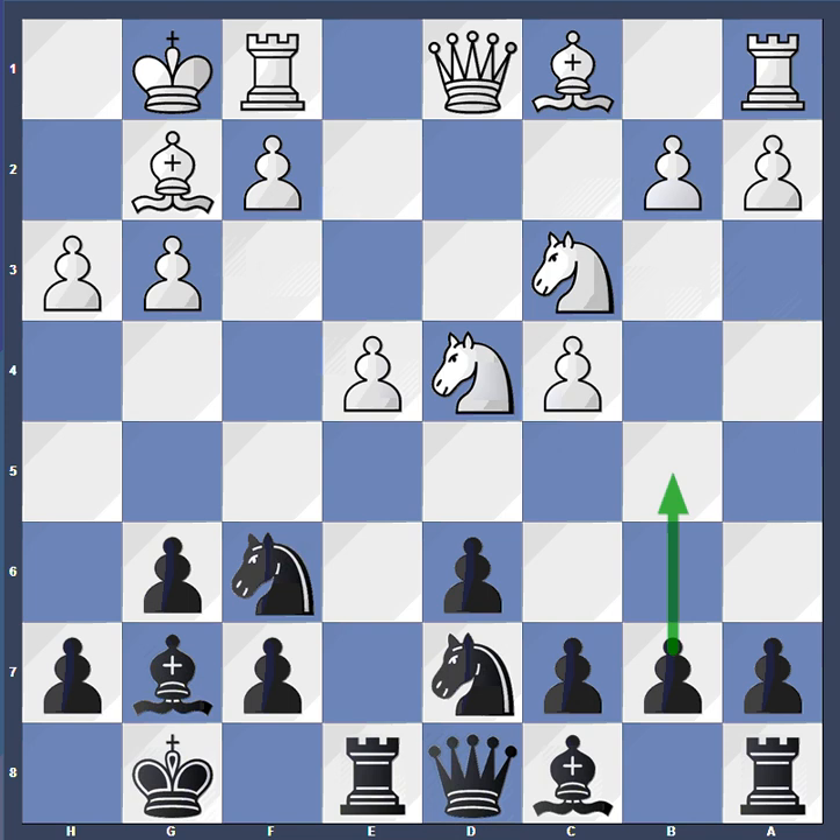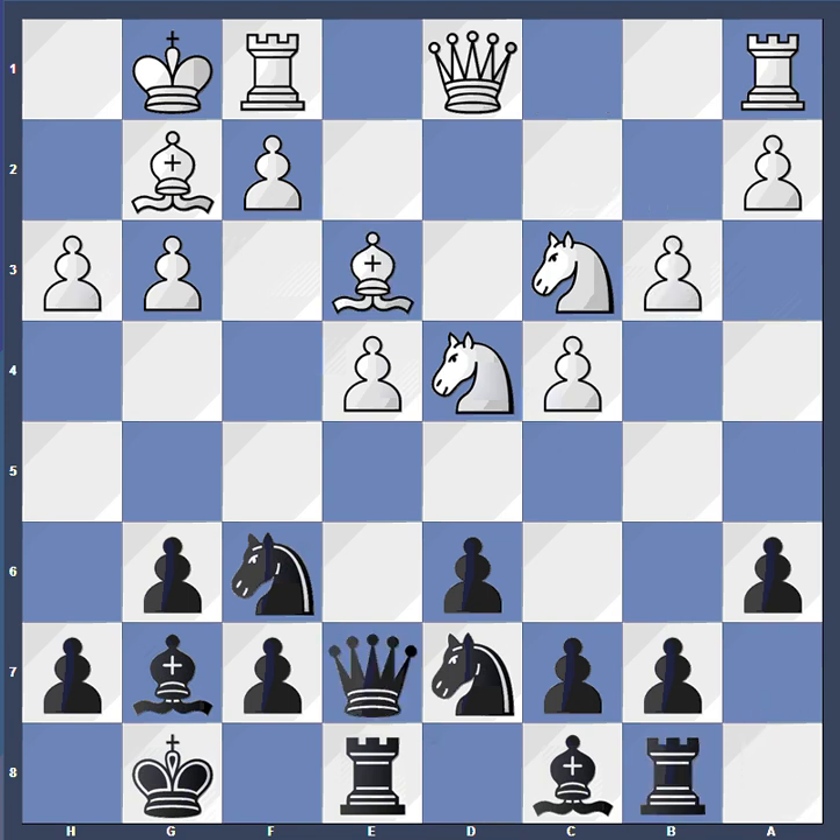It's not easy for black to attack kingside. So this is why the idea of the Gallagher variation is to create play on the queenside instead. The first step is to play for the b5 break. So a6, Be3, Rb8, b3, Qe7.